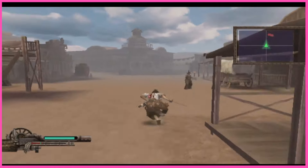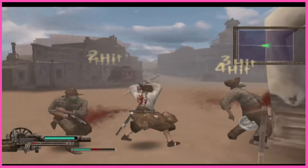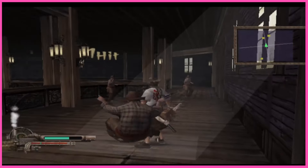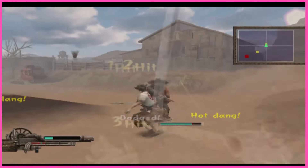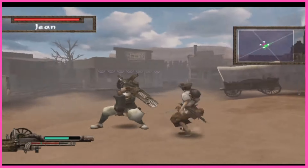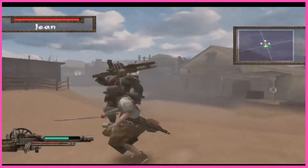In Samurai Western, you play as a katana-wielding samurai in the Old West — kinda does what it says on the tin. This unique setting combines the elegance and precision of samurai combat with the rugged, untamed frontier of the American West, and it's another game on this list that I've really enjoyed checking out. The thrill of slicing through bandits and outlaws with your katana while navigating dusty towns and desolate landscapes is incredibly satisfying.